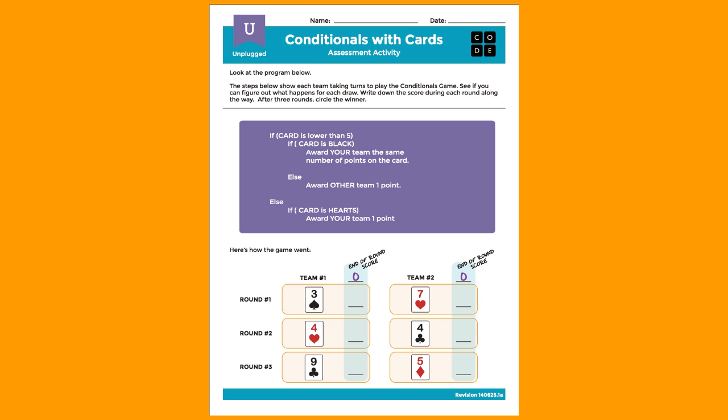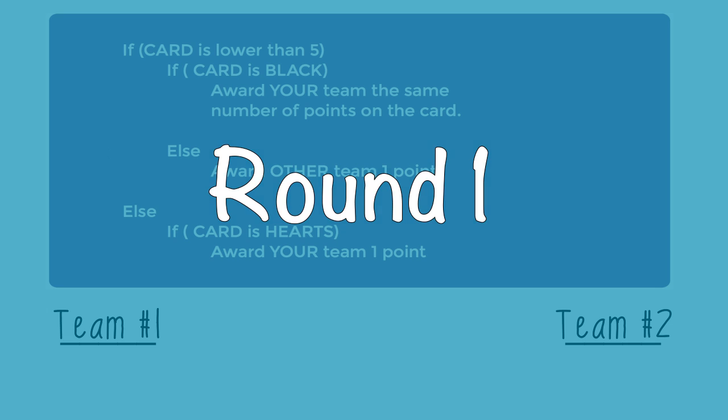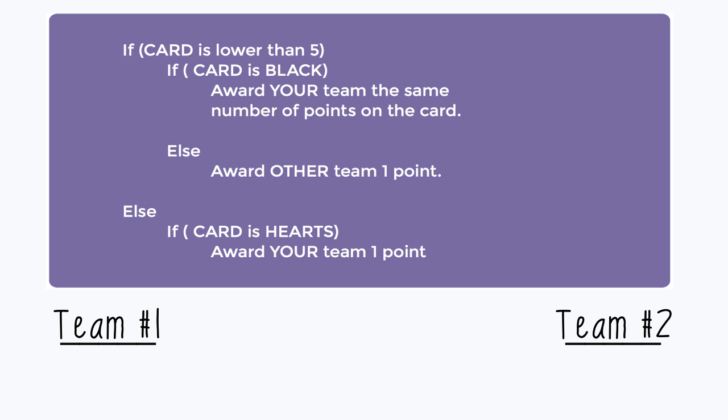This activity can be a little bit confusing so I'm going to make a little animation to help you through. Here's how this game is played. There are two teams, team 1 and team 2. Each team will draw a card during the round and see, according to the conditionals, how many points they get or they will be awarding to the other team.